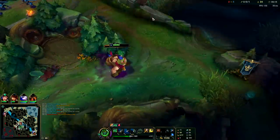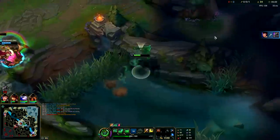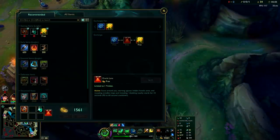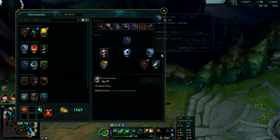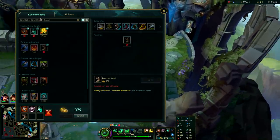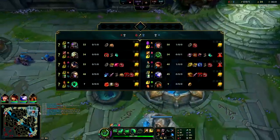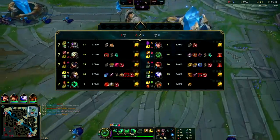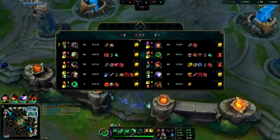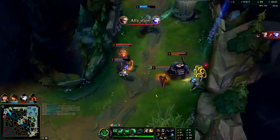Looks like their bot lane's rotating and Mastery's coming back - I don't like this situation, I'm out of here. Let's back. We have enough gold for what we want. On your first back on AP Zac jungle you're pretty much just looking to get some AP. Looking for Fiendish Codex - worst case scenario you can just go blue smite, but we're going Fiendish and getting our boots. We're also getting a Dark Seal. If you're fed early it's a pretty good option because you can get the Mejai's after a bit.